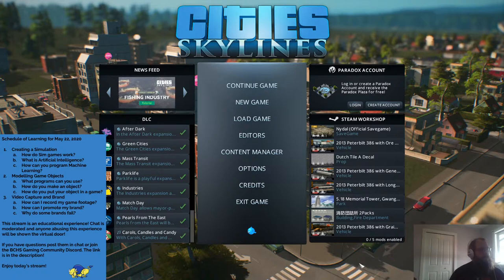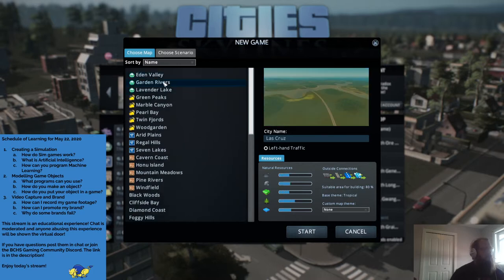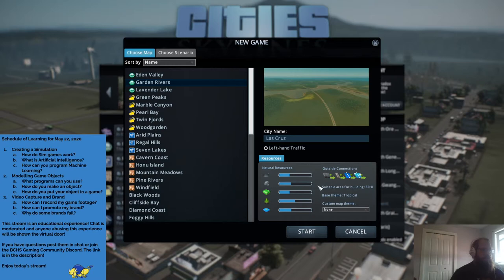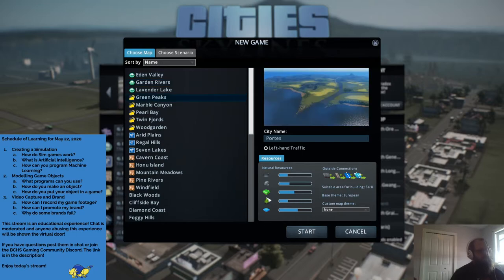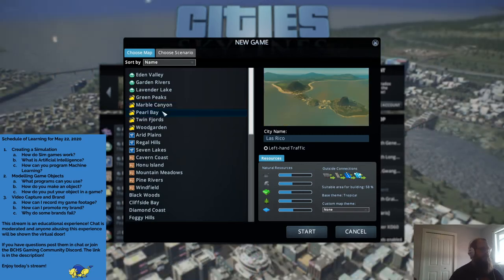I don't have the most advanced DLC, but that's okay. We'll start a new game today. I really like playing river maps — in terms of resources, it's pretty balanced and it's got good outside connections. Space theme is tropical, so we'll play a tropical one. Green Peaks looks nice too — lots of water, lots of farming, we could do farms. Marble Canyon looks nice too, lots of good resources. Resources really adjust how you build your city. Bay is tough, there's not a lot of land, so let's not worry about that.